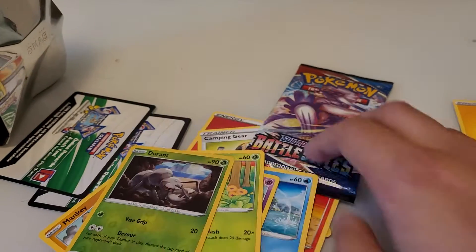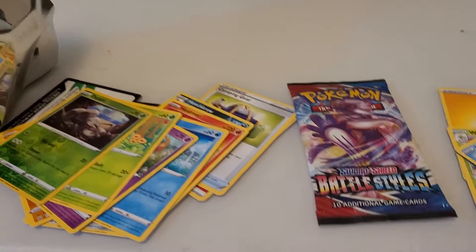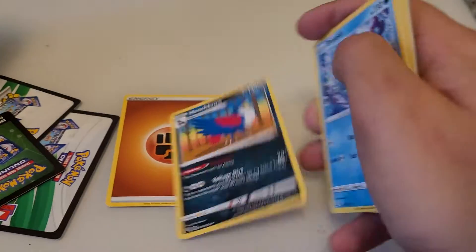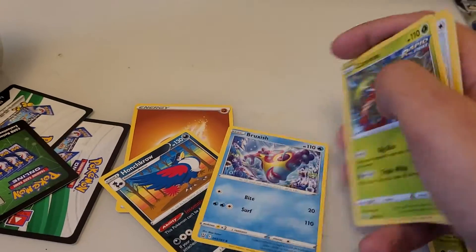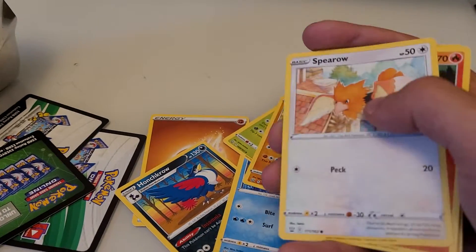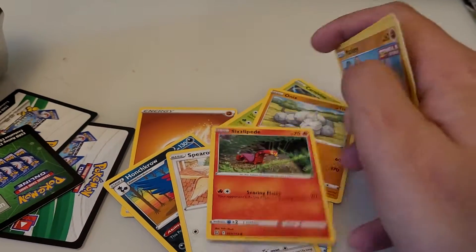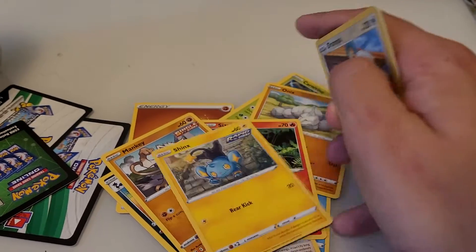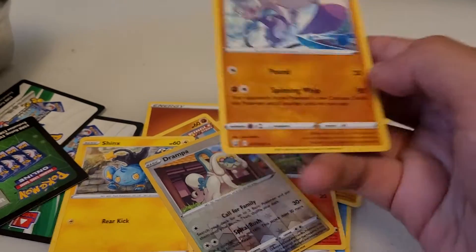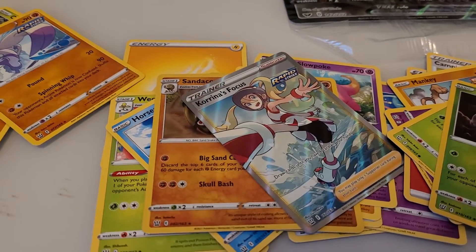Final pack — Battle Styles. We have a green code. We get a Fighting-type energy, Honchkrow, Breloom, Rapid Strike Carnivine, Onix, Spearow, Sizzlipede, Single Strike Mankey, Rapid Strike Incineroar reverse holographic, Drampa, and the final card in the pack is a Rapid Strike Mewtwo.